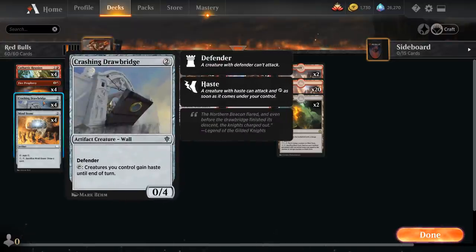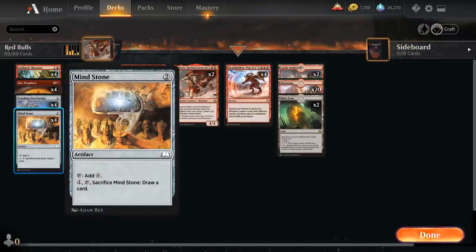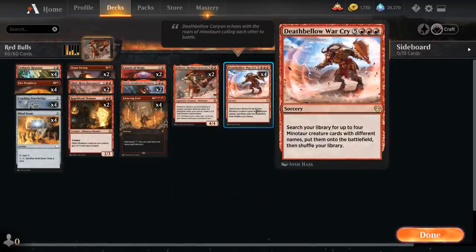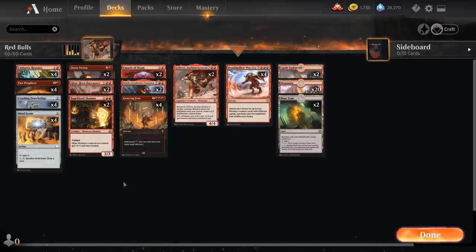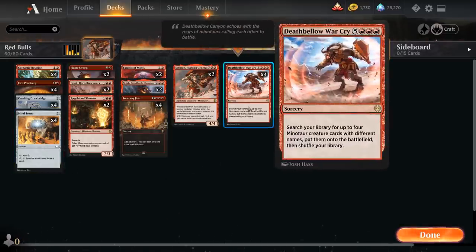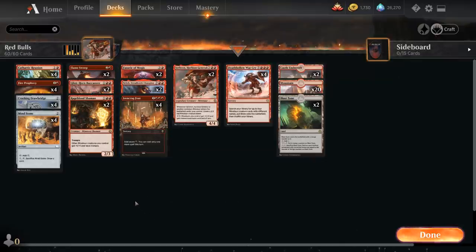We've got four copies of Crashing Drawbridge — we only really need one in play; the others can be discarded to Fire Prophecy, Reunion, or other discard effects. Four copies of Mind Stone provide ramp and can set up a turn-4 kill: turn-2 Drawbridge or Mind Stone, turn-3 the other one, then turn-4 Ironcrag Feat into Deathbellow Warcry thanks to the one extra mana from Mind Stone. Sometimes if we draw multiple Mind Stones we can ramp into Warcry without needing the Feat at all.